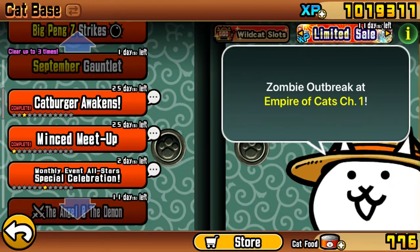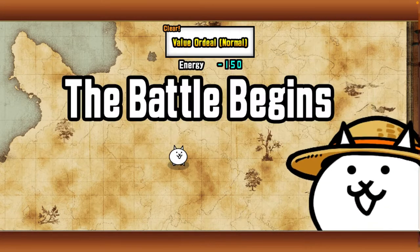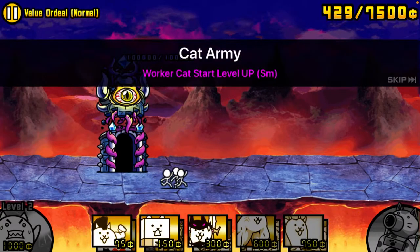First you go into it — I know it's 150 but that shouldn't be a big deal. Make sure to get the special effect, the treasure.